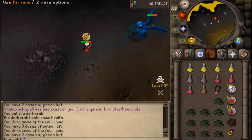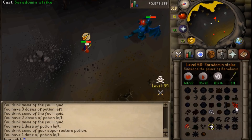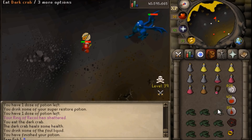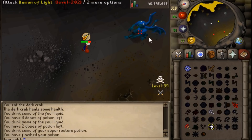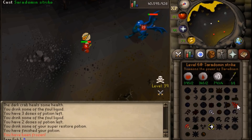I also strongly recommend wearing a Ring of Recoil and actually bringing a second one. The amount of damage dealt by one Ring of Recoil is worth more than having one extra food for the course of the fight. You do have to be vigilant and keep an eye out for PKers — you're a sitting duck if a group comes, because not only is this demon hitting you, you are in multi-combat and vulnerable to one or more PKers.